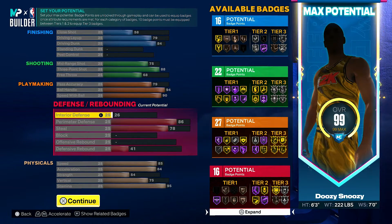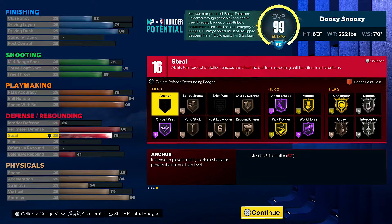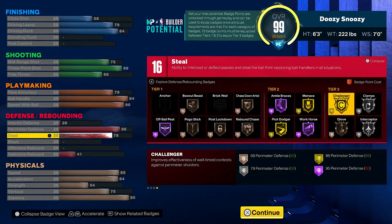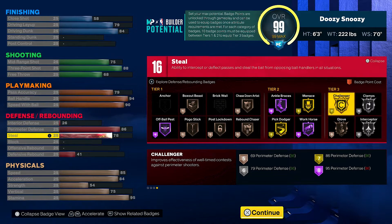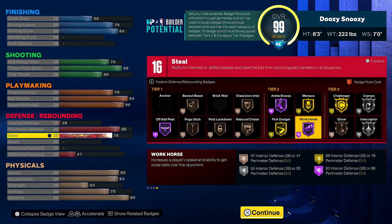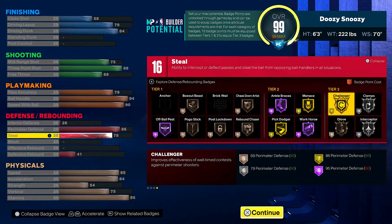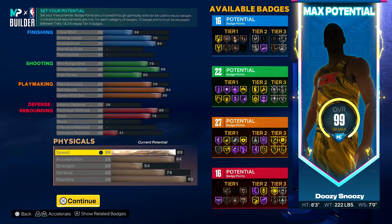Look at our defensive stats: 86 perimeter defending, 78 steal, and we get 16 defensive badges. We can get Clamps, Interceptor, Challenger, Menace, Ankle Braces, Workhorse, Pick Dodger, Off-Ball Pest. Honestly all you really need is Clamps on silver most of the time. Challenger says it improves effectiveness of well-timed contests against perimeter shooters — basically if you jump in their face when they pull up and get a contest, you're good.